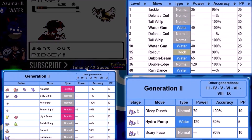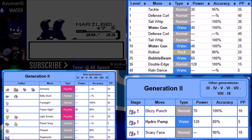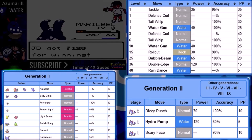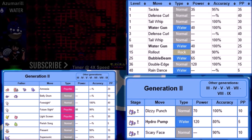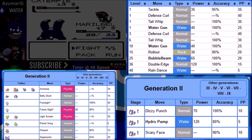Here's what we really did modify. Our level-up moveset is Tackle, Defense Curl, Tail Whip, and Water Gun - that's what we usually start the game with, like last week. We get two other moves throughout the game that are relevant: Rollout and Bubble Beam. Rain Dance and Double Edge are not going to be used. We have Breeding Moves in the bottom left corner and Event Moves in the bottom right. I looked at the Breeding Moves and could pick one. Amnesia was one I considered, but I started a playthrough and realized it doesn't do what it does in Generation 1.